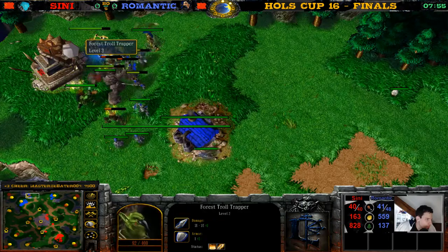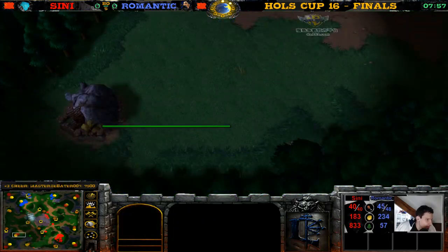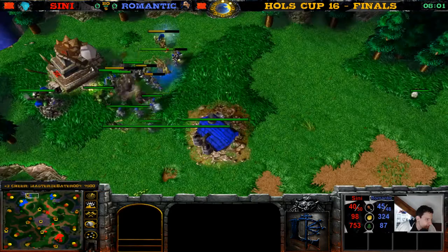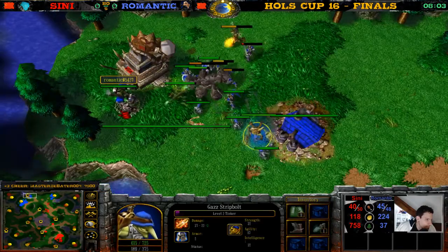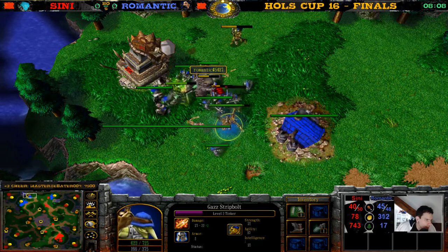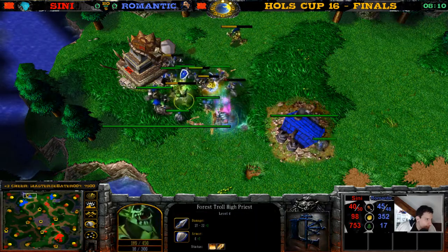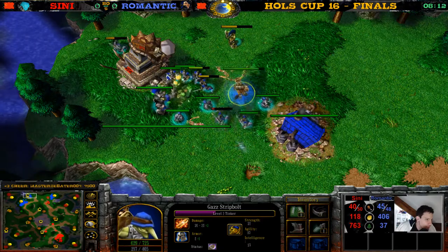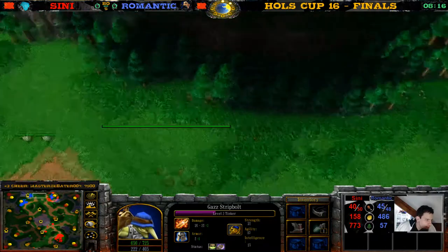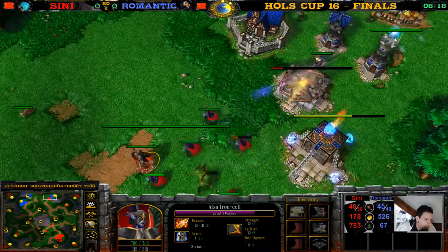He reveals this area — maybe he didn't know where the main base was. Yeah, I think there is level three. The Shredder is helping out here. He picks up a Tome of IQ — he's even smarter now — and the Lionhorn of Stormwind. He has an IQ of 27 now, even more than the Warden who only has 17.